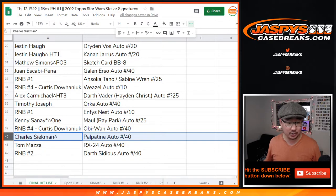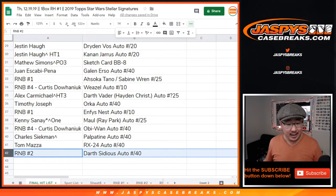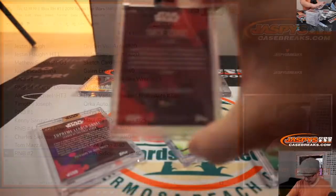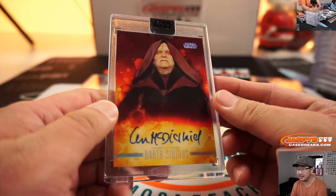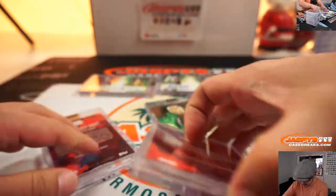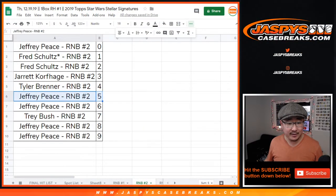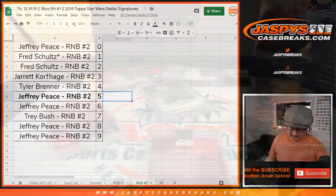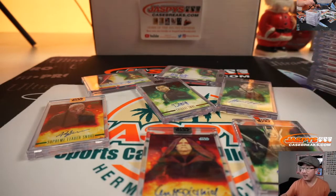Kenny with Ray Park as Darth Maul to 25. Curtis with the Obi-Wan autograph — nice, you got the Ewan McGregor. That is strong, Curtis. Charles with the Palpatine autograph — Tim Curry. John with the RX-24 autograph. And the Darth Sidious autograph for random number block two — Ian McDermott as Darth Sidious, five out of 40 — that is for number five in number block two, which is Jeff once again. What a great break — Star Wars Stellar, just in time for the new movie. Thank you to everybody who got in. May the Force be with you. This is Joe — see you next time. Bye-bye.